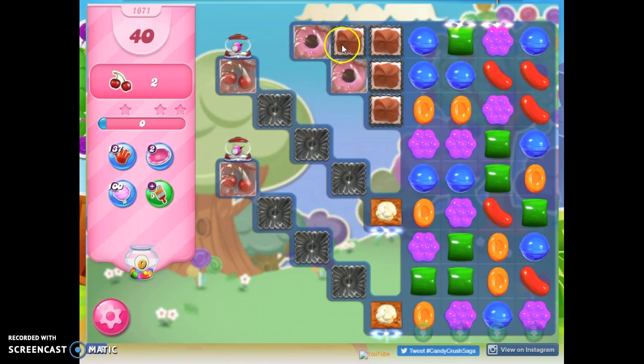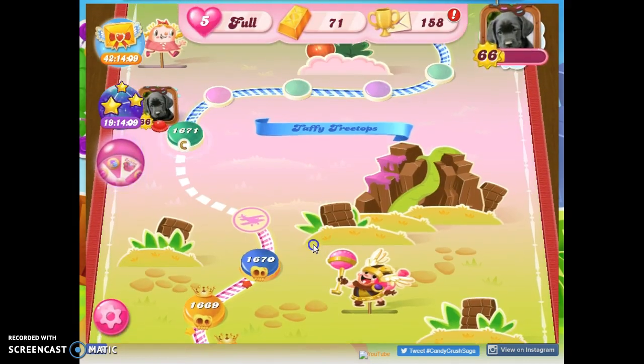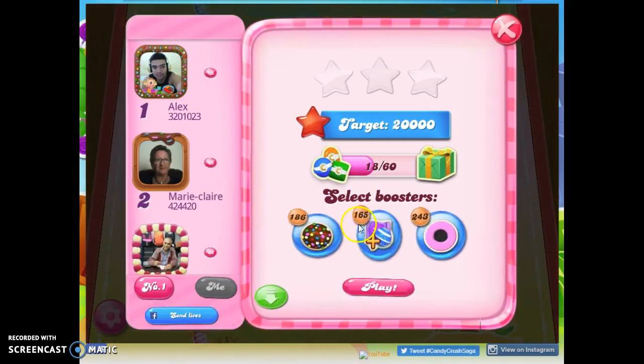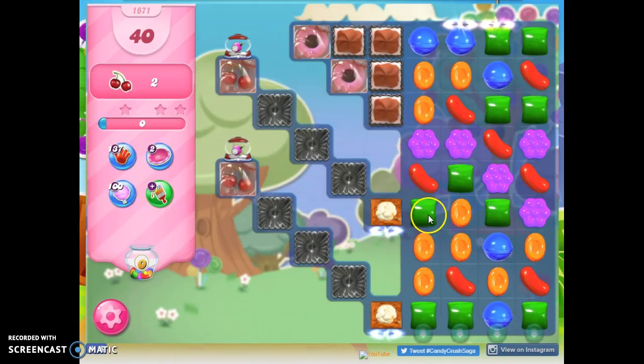Except maybe at the end, bringing them all the way down. Just ignore the coconut wheels like we have to on most levels. Now because this is so hard, I want some help on this board initially, and I don't have it. But I know that I can exit and re-enter over and over, and I don't lose any lives. And if I were to bring in boosters, I wouldn't lose any boosters. So that's going to be my choice, to do a little bit of finagling here.